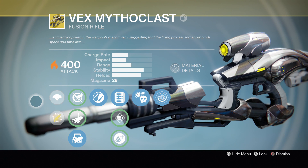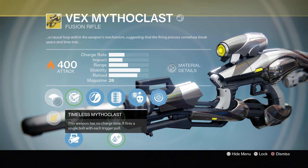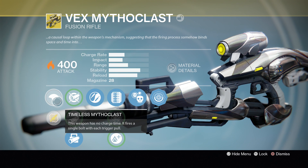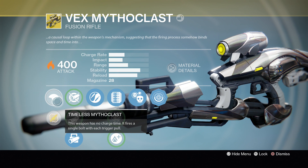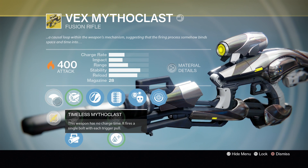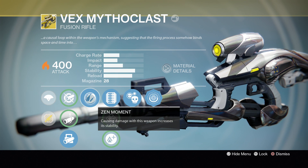Let's take a look at the perks on the Vex Mythoclast. First we have the intrinsic perk, Timeless Mythoclast — this weapon has no charge time, it fires a single bolt with each trigger pull. So while the Vex is a fusion rifle, it's not a traditional fusion rifle; it's more like an auto rifle. There's no charge time, you pull the trigger and it fires. After that we have Zen Moment — causing damage with this weapon increases stability, which is very nice.